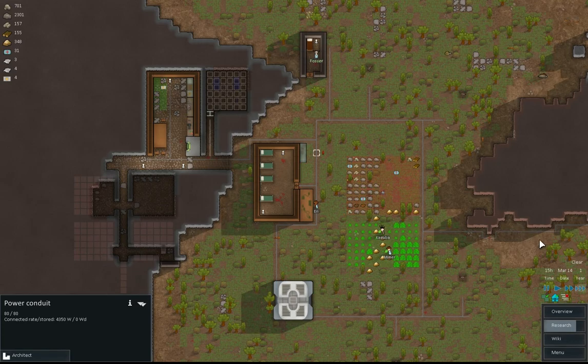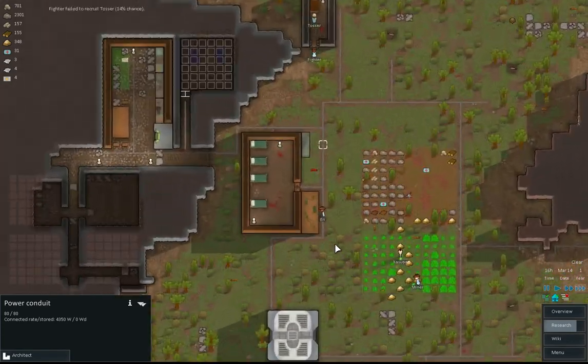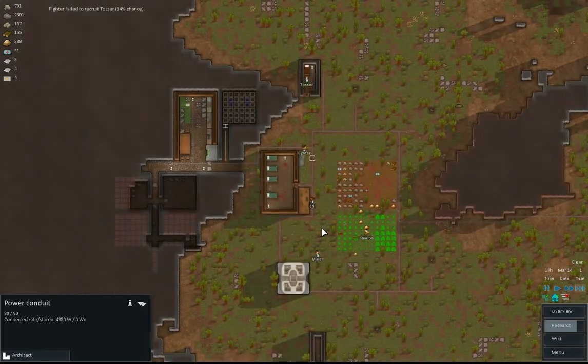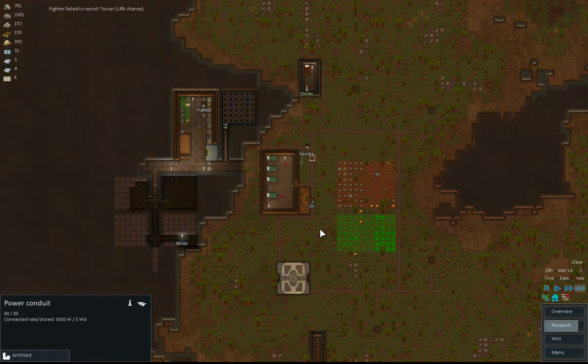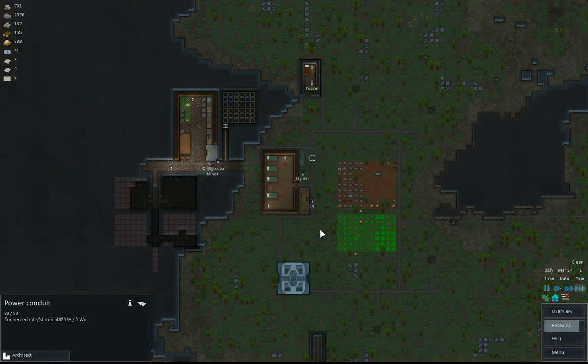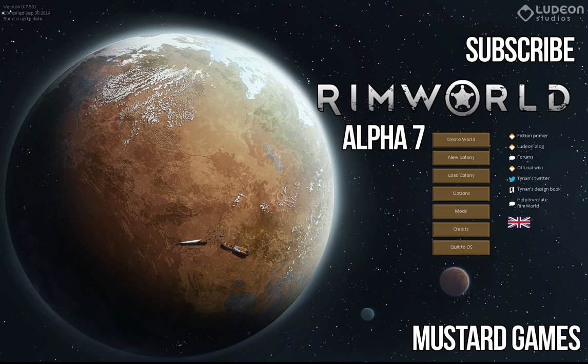So this is episode... I've lost track there actually. I stopped doing the episodes. So this is RimWorld Alpha 7, my walkthrough, Mustard Games. Martin here. Please like and subscribe - I'd love to hear your comments. Give us a thumbs up and that sort of thing. Get your friends involved and I'll see you very soon. Bye!